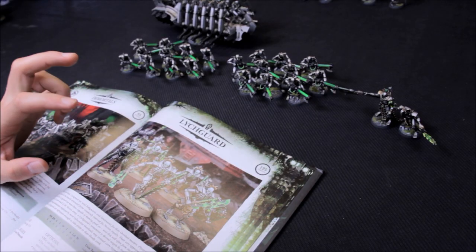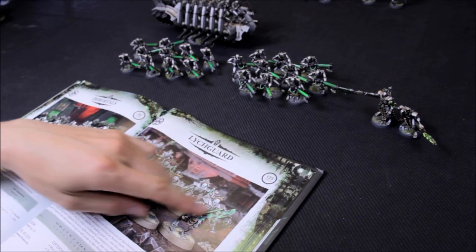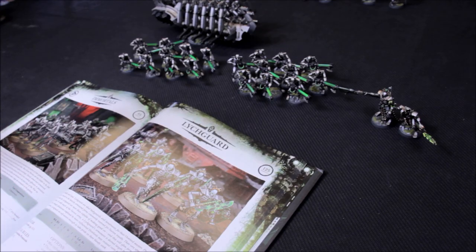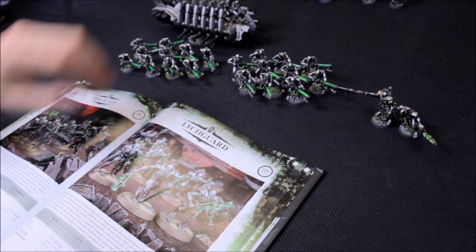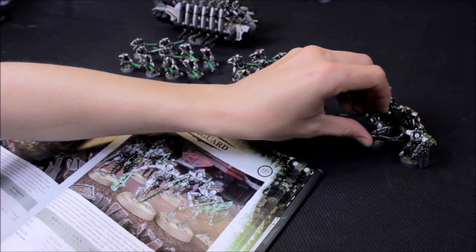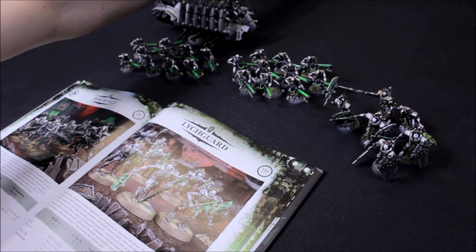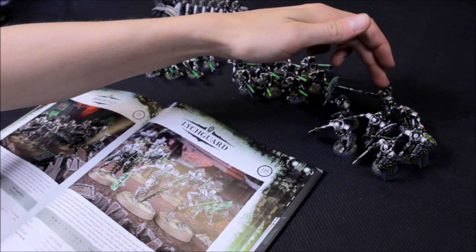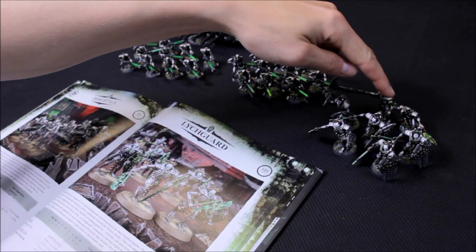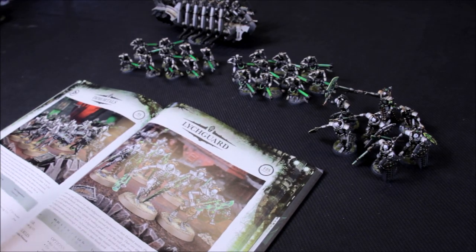The next thing I go for is Lychguard, and the key for them is the Bodyguard role. They're 125 points and I take the Hyper Phase Swords and Dispersion Shields to give that 3+ invulnerable save. That's the bodyguard protective function for them, naturally going with my HQ choice. So now there's a wall of Lychguard for the opponent to try to get through to reach the HQ choices. To get to the Warlord and the Cryptek, you've got to smash through Toughness 5 models with reanimation protocols, 3+ invulnerable, and plus 1 on reanimation because of the Cryptek.